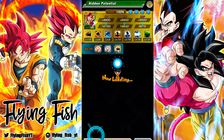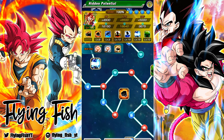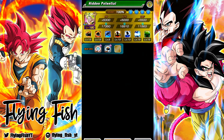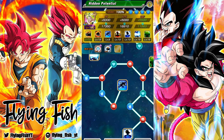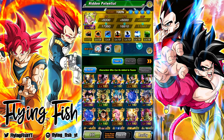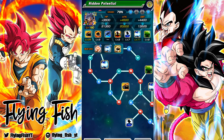Same thing goes for a unit like this tech Gogeta. He is a tech unit, so he gets 5 crit from his hidden potential system. Therefore, tech units do not have crit in their silver skill orbs. And int units can't get 5 dodge silver, because int already has the 5 dodge built in.